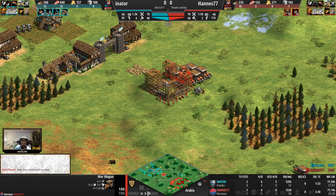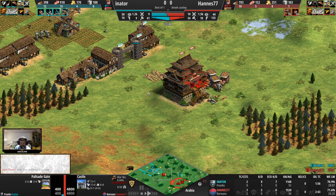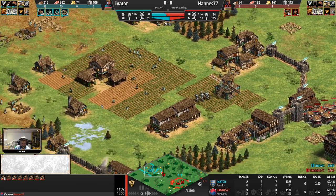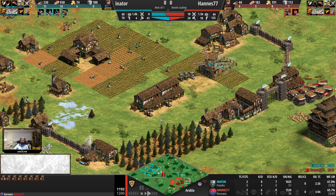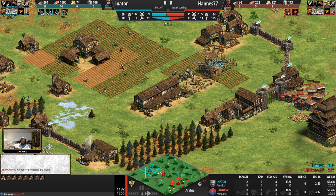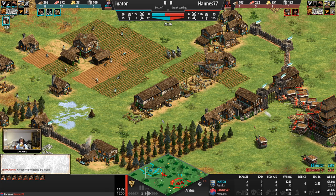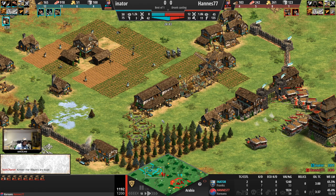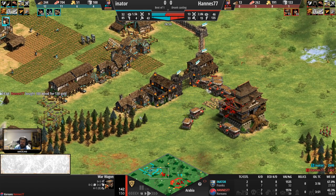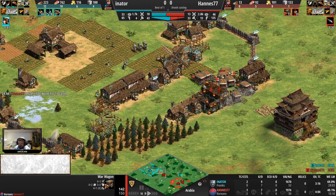I like the forward here — this castle goes up, you could even use the forward villagers to snag the forward gold of Inothor. You're on the hill here, so when you eventually get to the next age you could pump out some trebs and push back significantly on Inothor's side. Warwagons — if you can mass them, it's just a ridiculous unit. Hannes only has fletching, which is a huge setback for the warwagons, sadly.